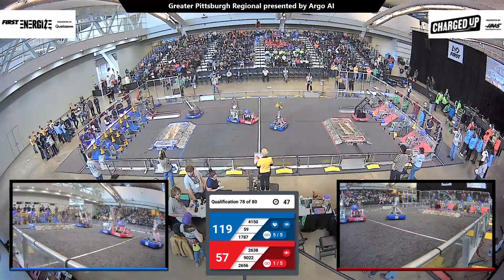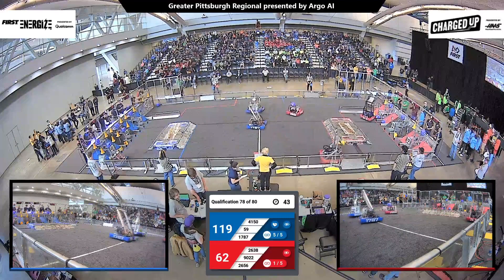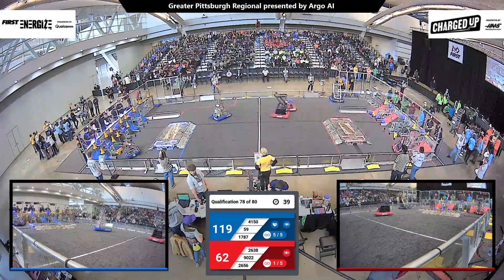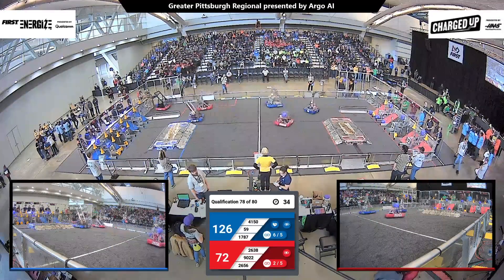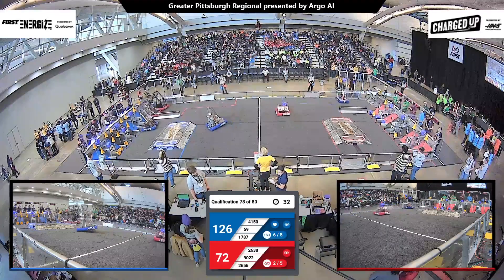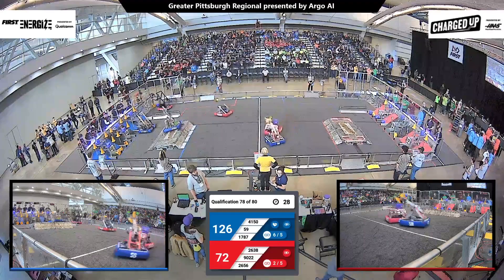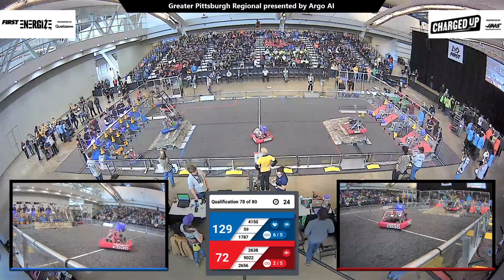On defense for the red alliance — 2656. That robot is fast-moving, and its low profile helps it keep its center of balance; not easy to tip. 4150 nearly climbed on top of them, but 2656 is unmovable, chasing down each of the blue alliance robots. 25 seconds left.